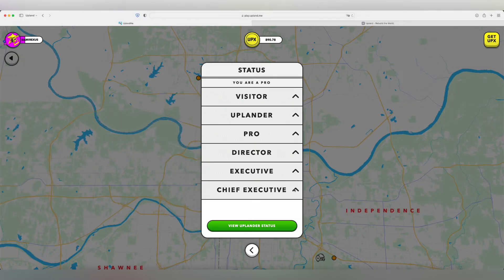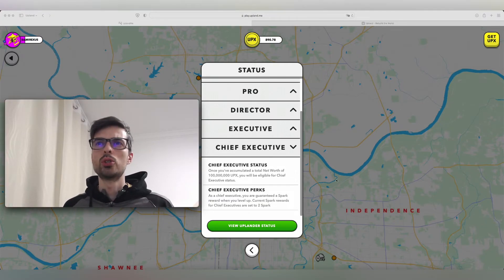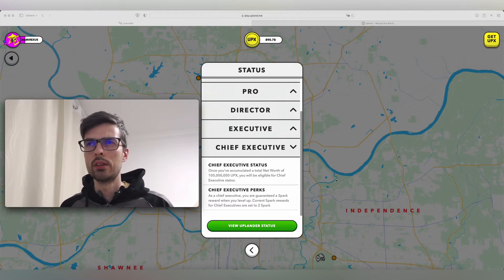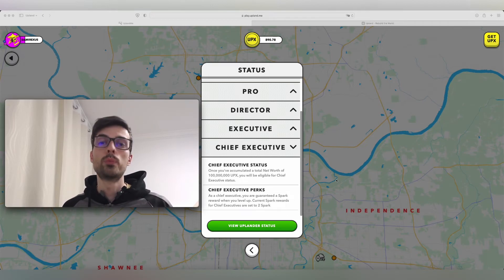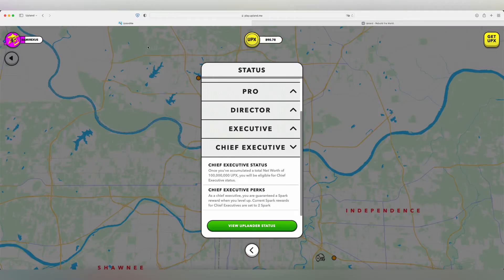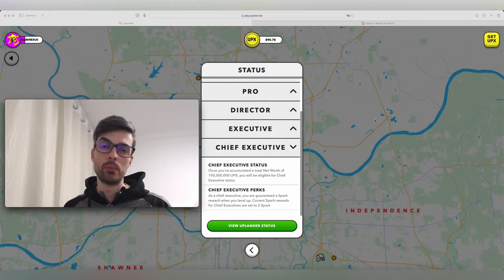The last level so far is Chief Executive, reached at 100,000,000 UPX — or 100,000 USD net worth. As a Chief Executive, you're guaranteed a spark reward of 2 sparks. During Spark Week, that becomes 4.4 sparks just for leveling up. With the minimum requirement of 0.1 spark to build, having 2 or more sparks means you can build structures faster, since more sparks reduce the waiting time for construction.